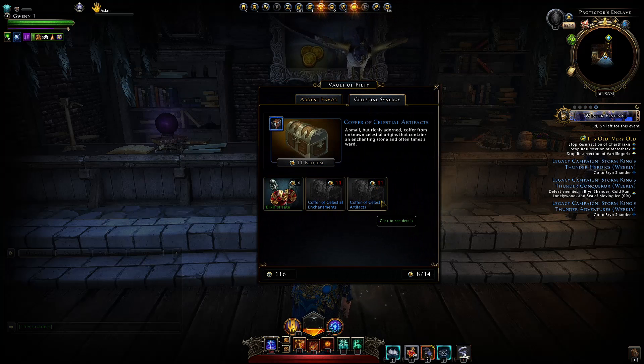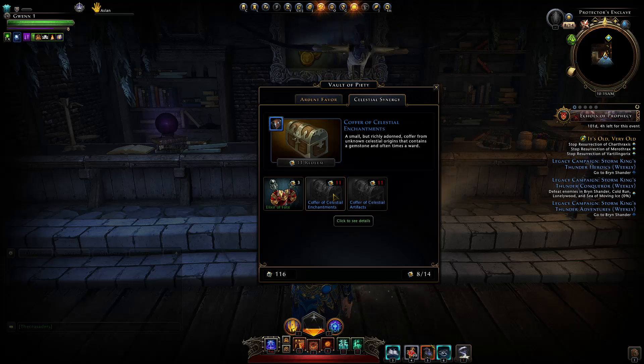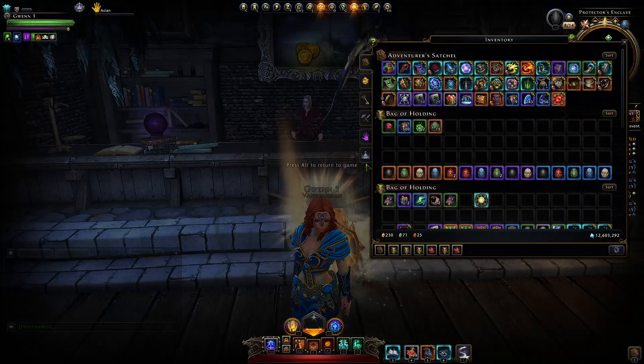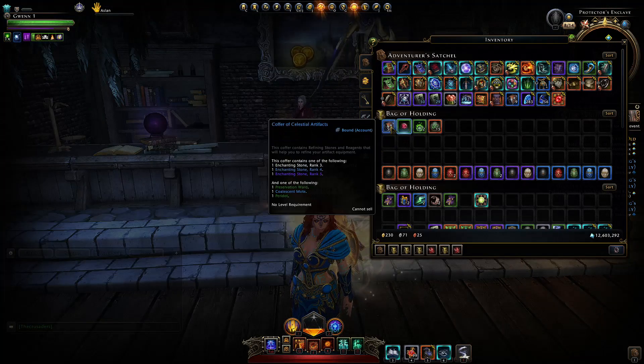Here you will purchase celestial coffers of artifacts. You can also purchase celestial enchantments, but in my opinion those are not as good since the celestial coffers can give you enchanting stones as well. You purchase a whole bunch of these celestial coffers, and what they allow you to obtain is coalescent motes — as you can see from the tooltip — as well as preservation motes and peridots. A lot of peridots.